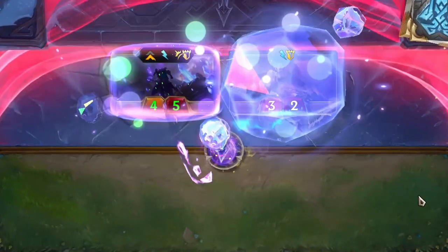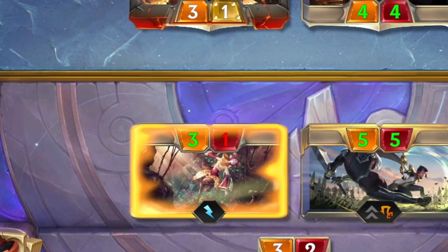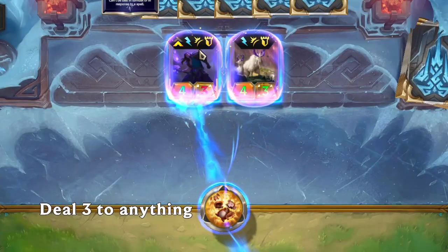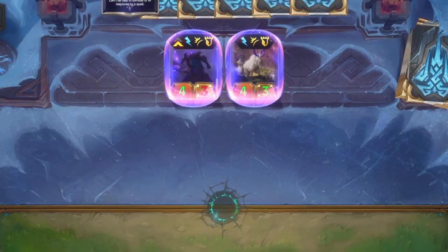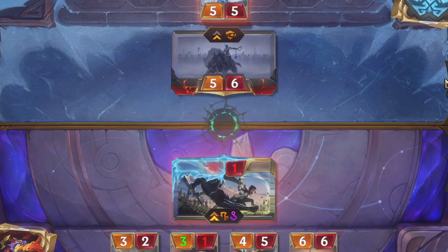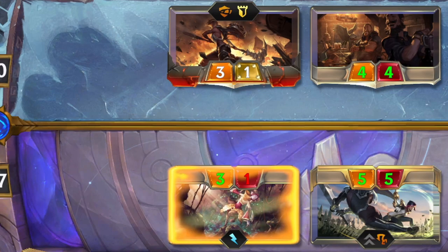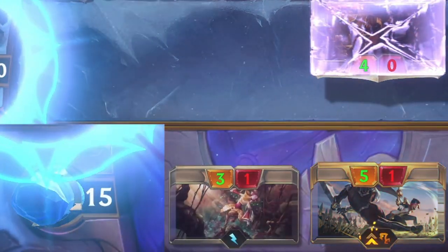Barrier means the next source of damage on a unit is mitigated; barriers typically only last one round. Spell shield is like barrier but only for spells — the next spell used on this card is mitigated. Overwhelm means any excess damage your unit deals when attacking carries over to your opponent's nexus. Importantly, phantom blocking does not stop overwhelm — your unit deals full nexus damage even through a phantom block. Also critical for new players: barrier does not stop overwhelm damage.